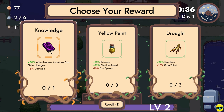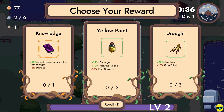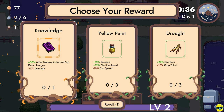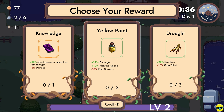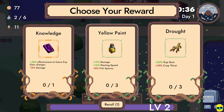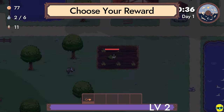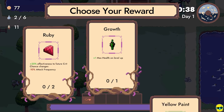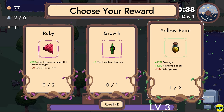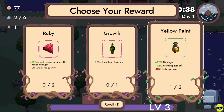So what do we want to get? Do we want knowledge? Yellow paint — gain 30% effectiveness to future experience. Another option gives changes but you do less damage. This one is more damage and more planting speed. And this one means our crops get thirstier but we get more experience. Let's go with that yellow paint. So max health on level up — we can get more yellow paint, we've got one out of three, or we can get the ruby. I'm going to keep going with this yellow paint — it just means that we plant stuff faster.